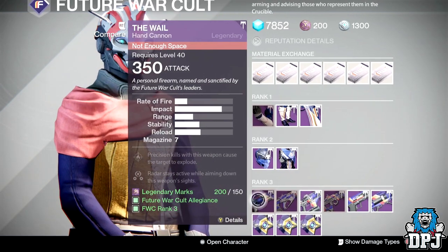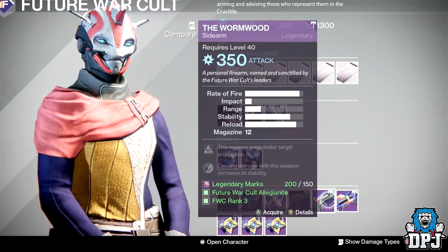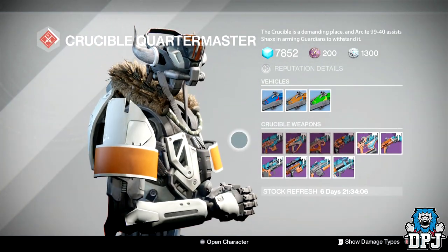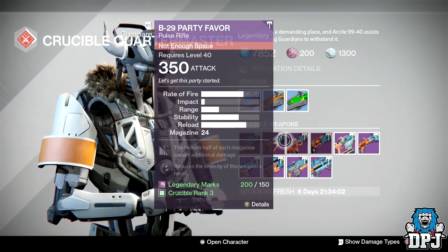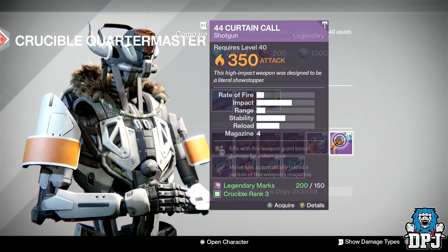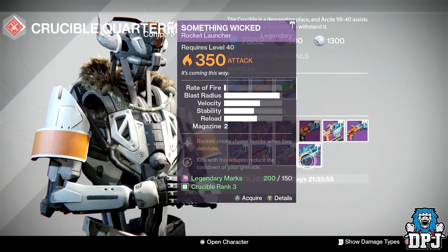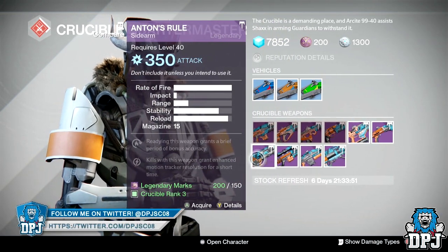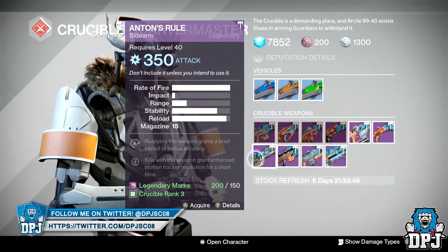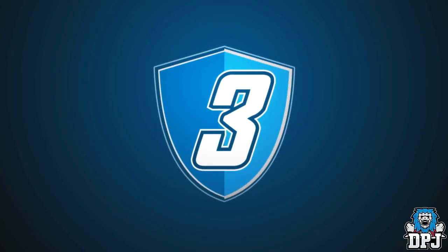I've seen ideas of weapon kiosks where you can go back and purchase any weapons from year one up to year three — the idea sounds great but I just don't see it happening. Along with a fresh set of weapons, I'd also like to see new armors. Armors aren't really a main issue given the amount available and how customizable they are, but a fresh batch of both is always welcome.